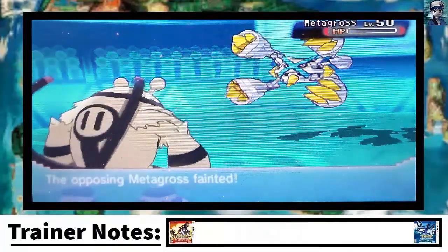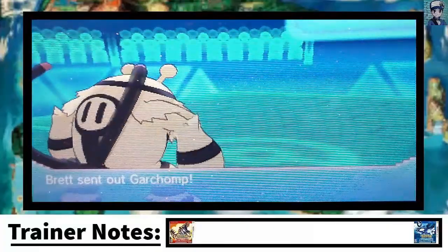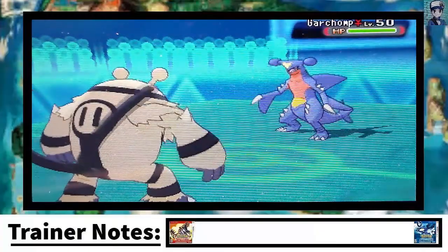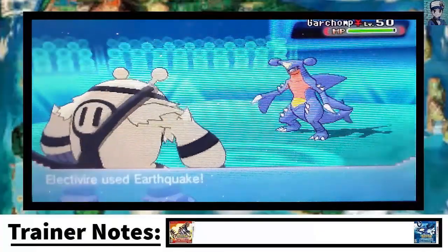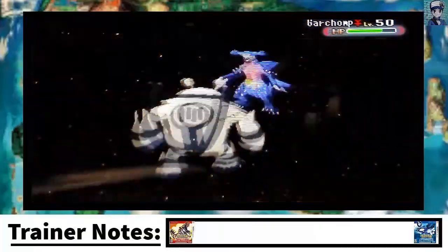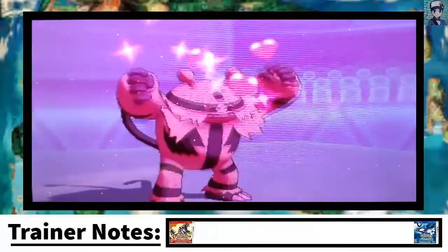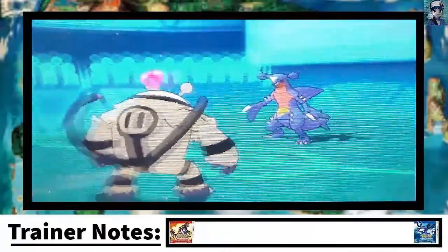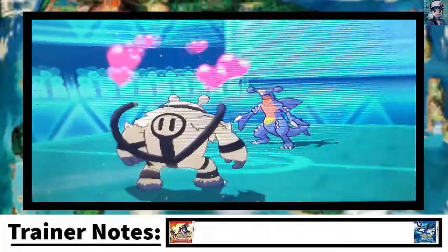I am faster with my Electivire. I could have gone for a Fire Punch, but Earthquake is a little bit stronger in this instance. So we're able to take out Metagross. Now Garchomp is out. I've got to put a little bit of damage in here so that my Mega Sceptile can get a revenge kill at the end of this match.